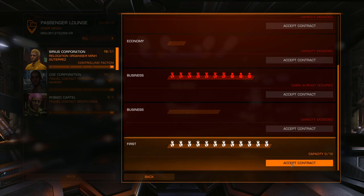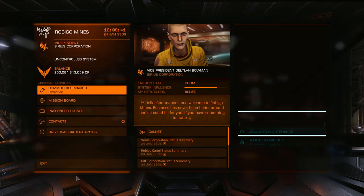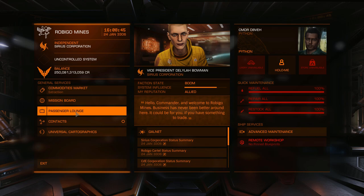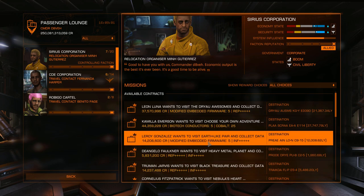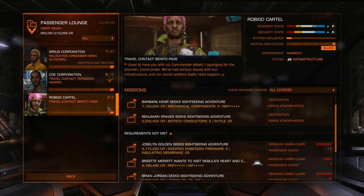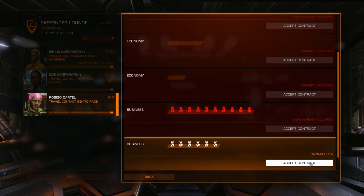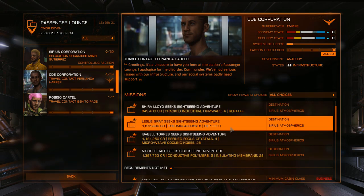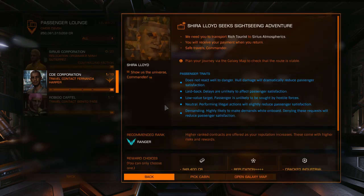If missions have dried up after you've just handed in a run, close the board, make a cup of tea, and come back — sometimes it only takes 30 seconds for the mission refresh to tick over. Be careful though, because when the board refreshes the high-value missions may have been replaced by lower-paying ones. Fill every cabin you can and you're ready to go.